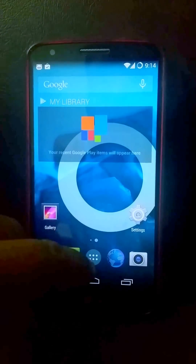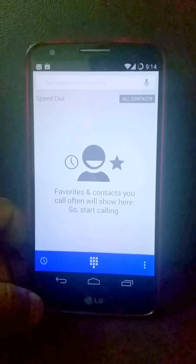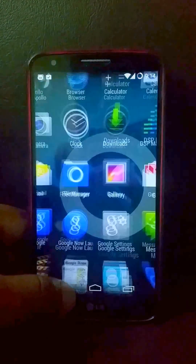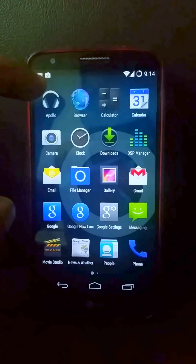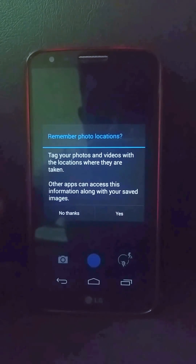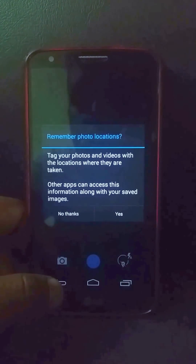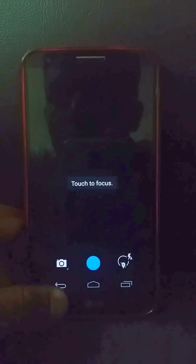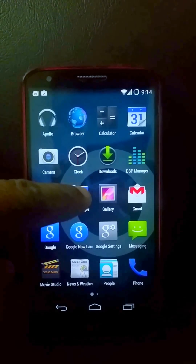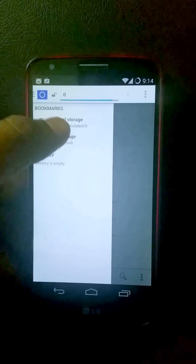It's Android 4.4.4 and you get the standard apps. It comes with an Apollo music player, browser, calculator, calendar, and an Android 4.3 camera. It's funny they could have given Google Camera built-in but they didn't. It also comes with a clock, DSP manager, email, and a CyanogenMod file manager which is pretty decent.